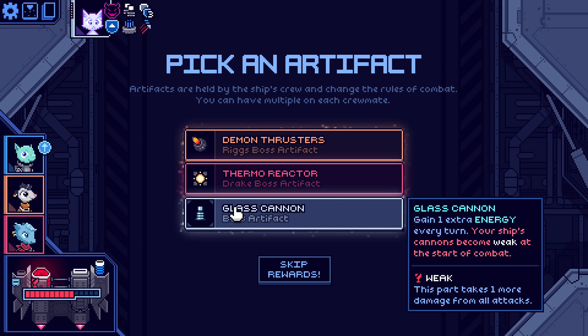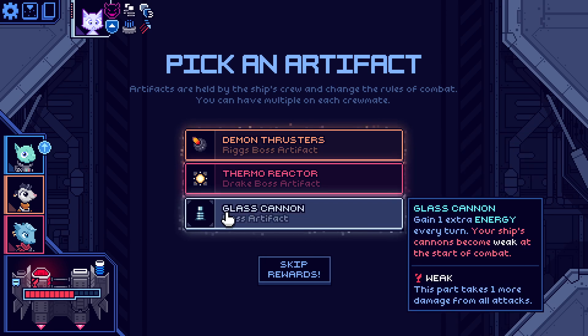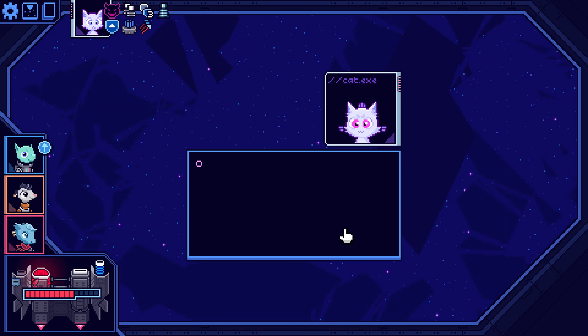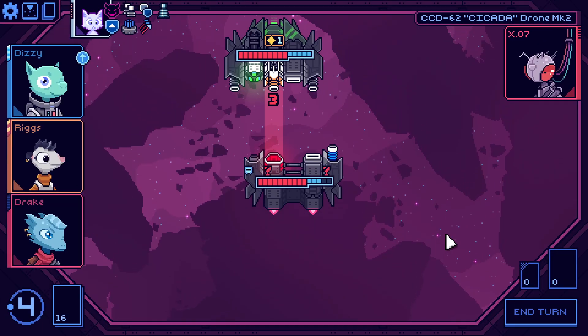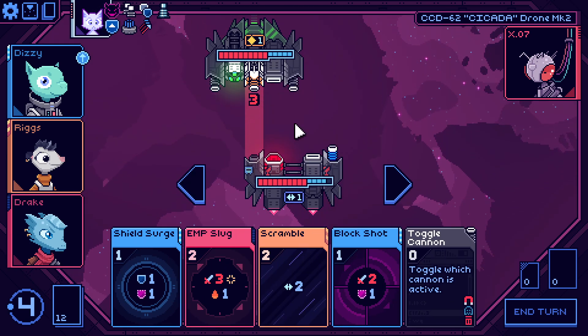Ship's cannons become weak — well, we've only got one cannon anyway and we can always toggle it. There's the evade or the energy — let's take the energy. Another crystal chunk, let's go on.